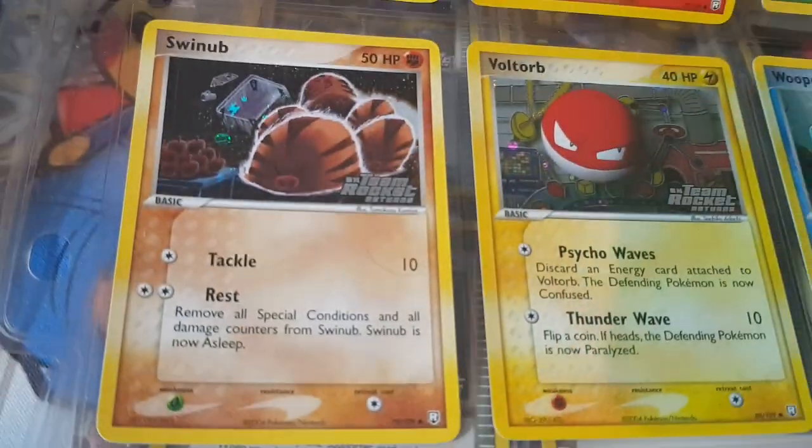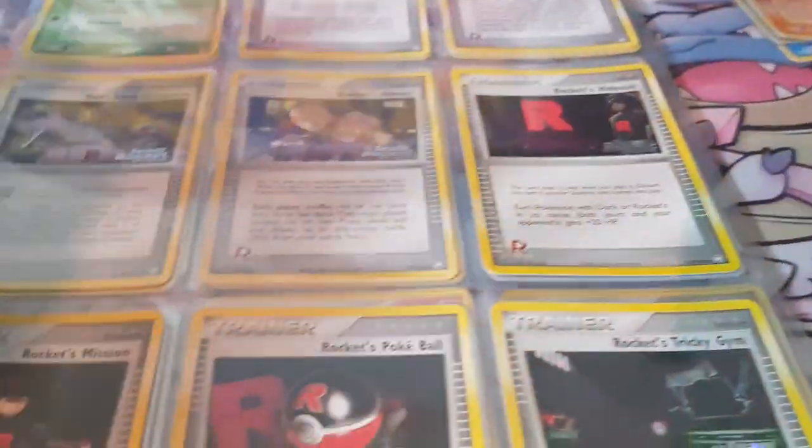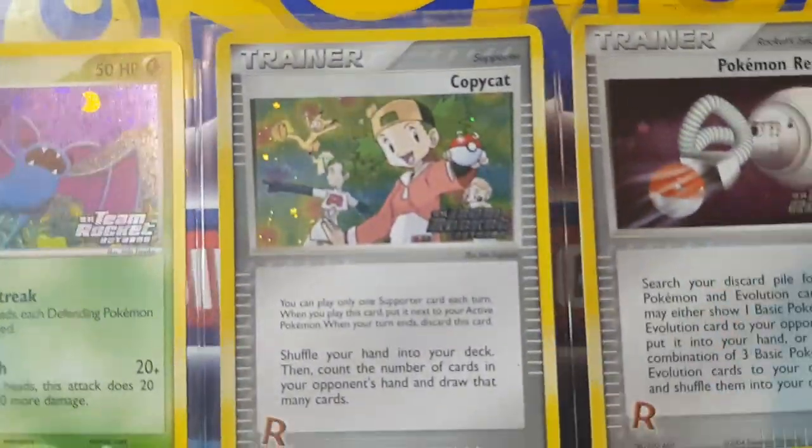Slugma, Spinarak, Swinub — this herd of Swinub getting into trouble. Cool looking Wooper, and the last of the Pokémon — the Zubat. Then we go into the trainer cards.